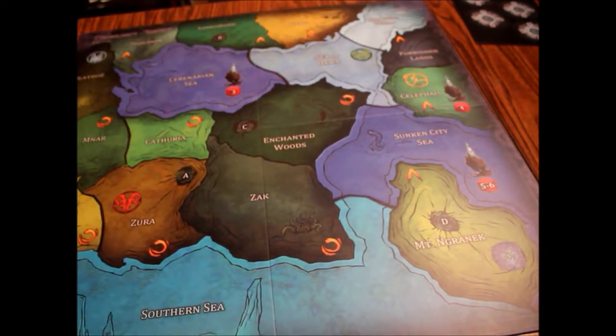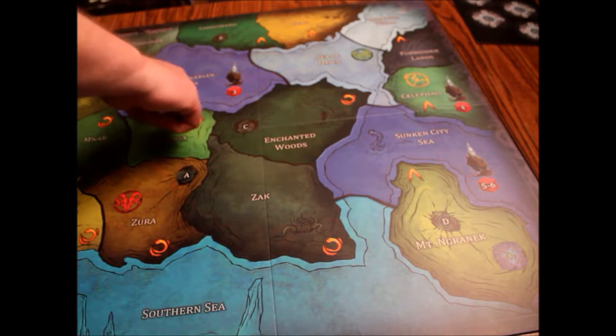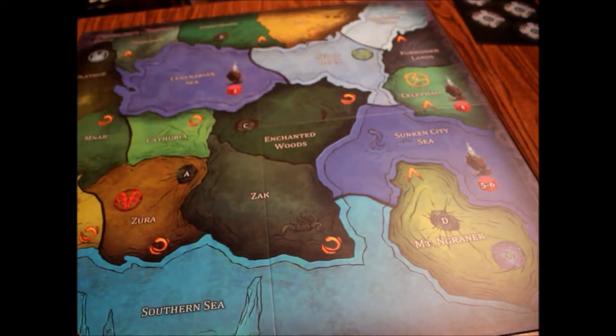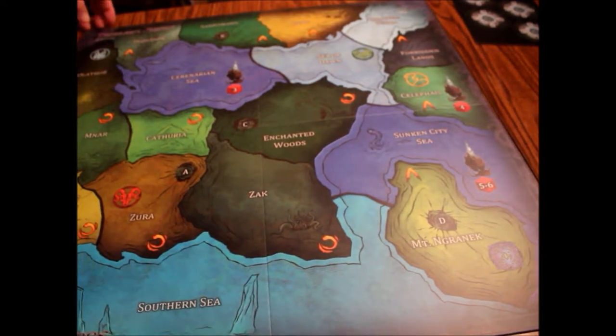Eight player we've got Southern Sea, Benazic Desert, Zura, Zac, Enchanted Woods, Sunken City Sea, Mt. Nganastaxi C, Sarkomand, Enquanok, Ulthi, Lang, Nganastaxi, Forbidden Lands, and Cellophias, plus Catheria next to Minar. So the 8 player map — it's still a small map, slightly more space, but you'll still have a good chance badness is going to pop up on your D6 and you'll get attacked by monsters. It could be a tough one, especially with 8 players — you're going to be all over each other real quick on this map.